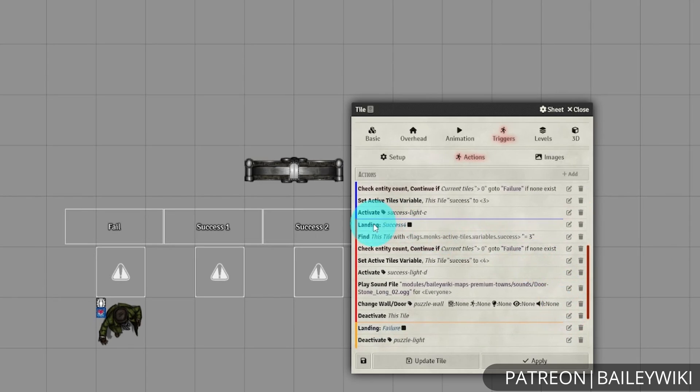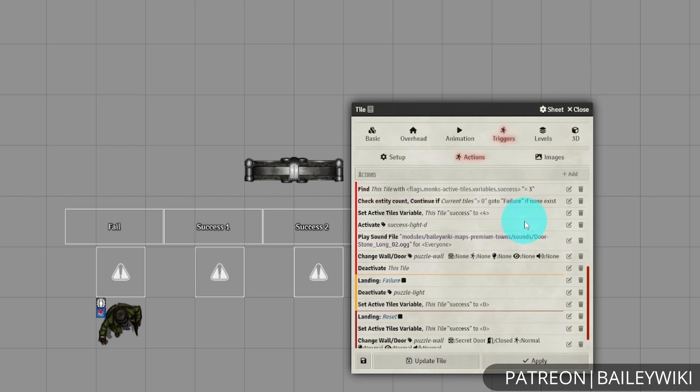Finally, when we get to this last success, that's where you're actually going to finish up the puzzle. As per usual, we're going to find the tile that has the correct amount of success flags on it for your final piece. If we fail, we go to our failure landing. We don't technically need to set the Active Tiles variable, but it is good practice to set it to four. This is helpful if you're going to go back and edit this later — maybe something else down the line checks to see if this tile is at a success state of four. It's an easy way to check: did they solve this puzzle? Then we're going to activate our final incremental success indicator.